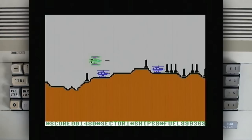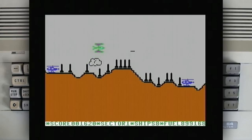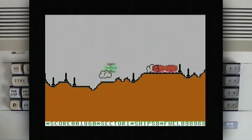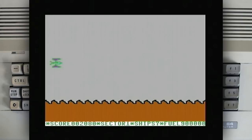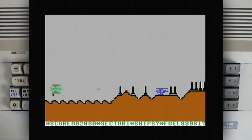And instead of spaceships you've got helicopters. There is no place on ground without a missile on it — it's just silly. How much fuel have I got? 900,000 units of fuel. I think you can fly to the moon with that.